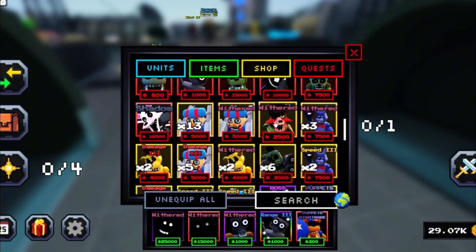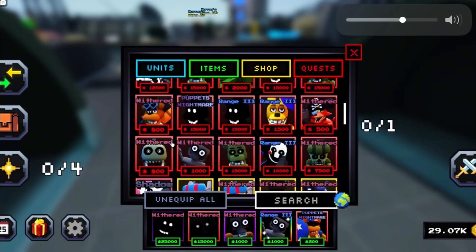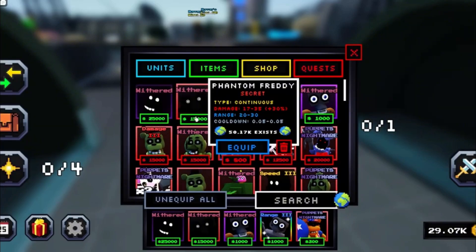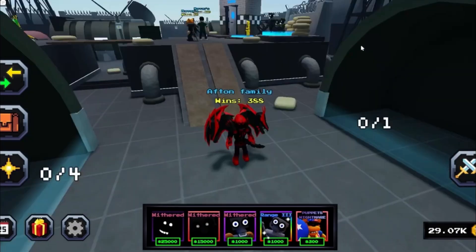He's mildly hard to get, but you can use him. You can even use the Cupcake if you're rank 30 on the pass. You can use Withered Bonnie, Shadow Freddy, or Phantom Freddy from Endless Mode on number 3.